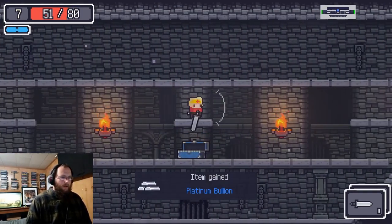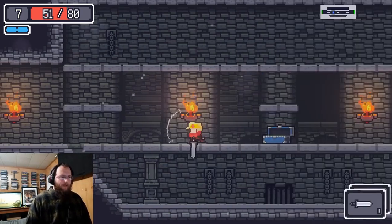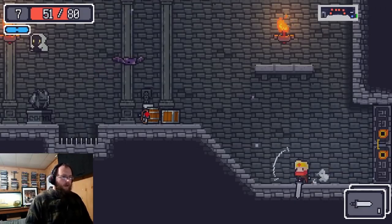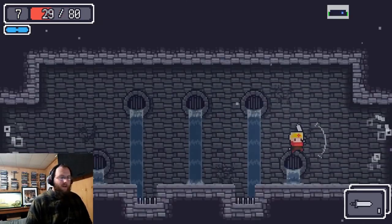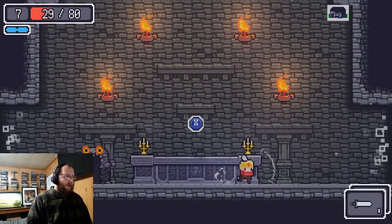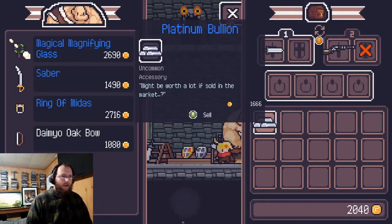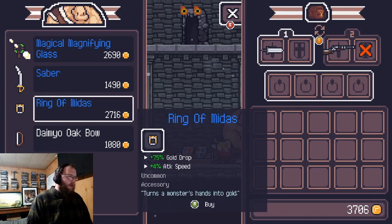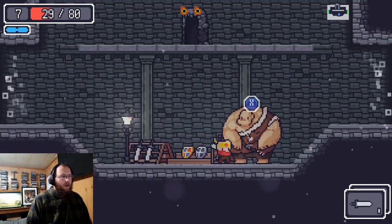We found a platinum bullion. It doesn't give you any real buff worth keeping — it's only useful for selling at the shop. If we find a merchant before dying, you can sell it for 1,666 gold. The Ring of Midas would actually be a good buy, but since we're trying to save money, I wouldn't buy anything right now.